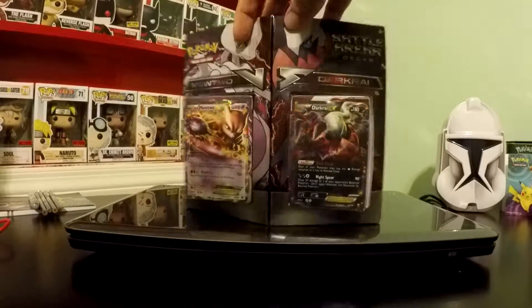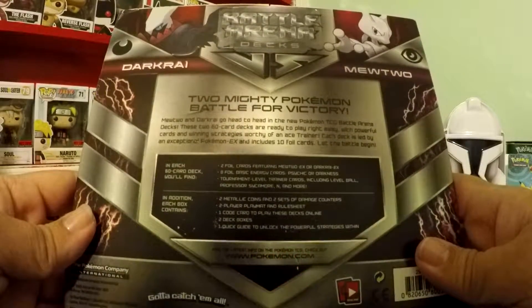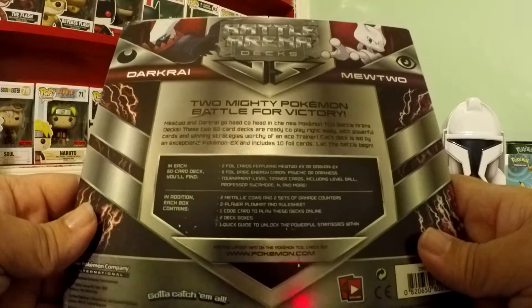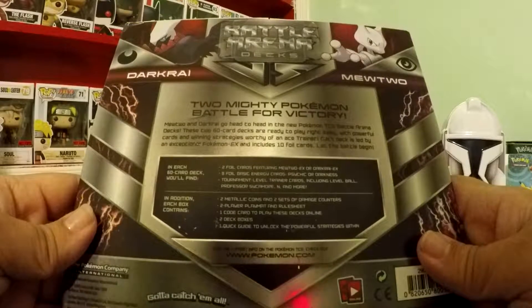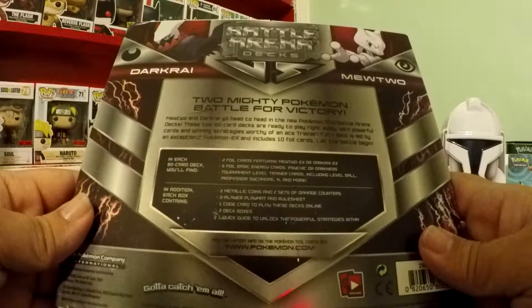It's two full decks in this box. In each deck there are two foil EX cards, eight foil basic energies, two metallic coins, two sets of damage counters, a player mat, a code card, two deck boxes, and a quick guide to unlock the powerful strategies within.